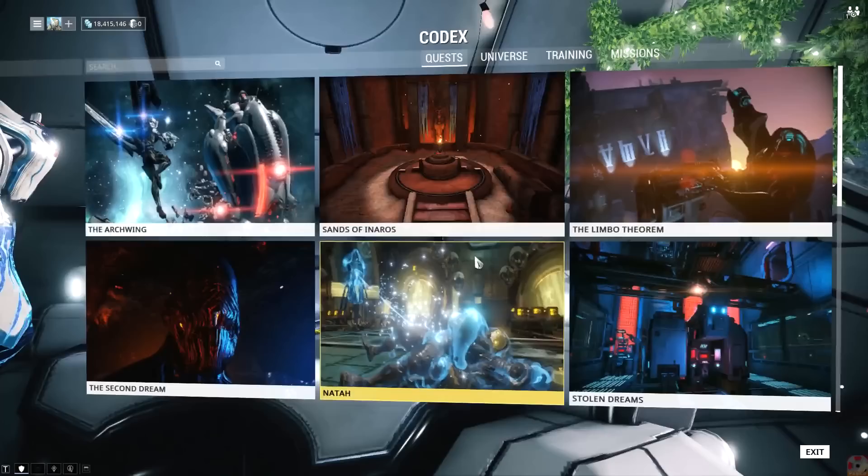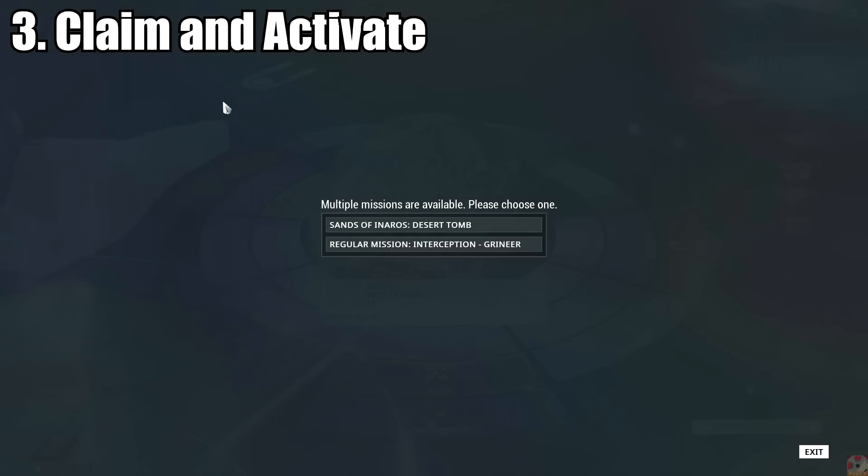For the sake of brevity, let's assume you got the blueprint all ready to go. Claim it, activate it in your Codex, listen to Baro's message, and take a look at Optic on Phobos.